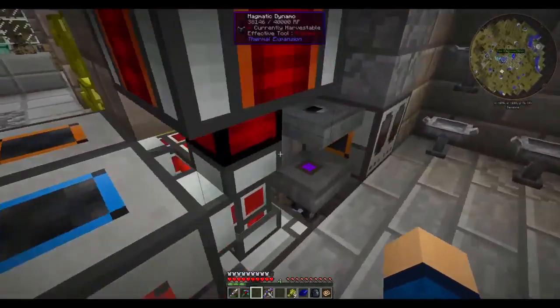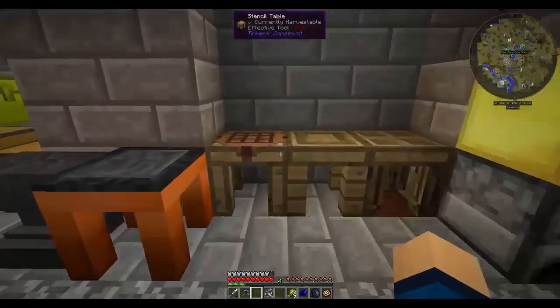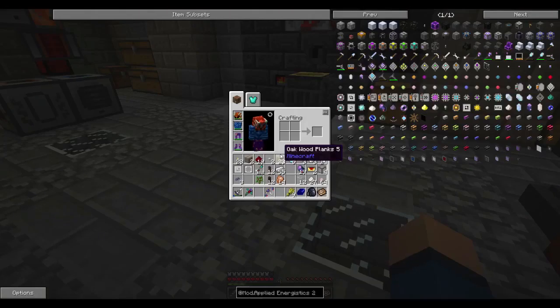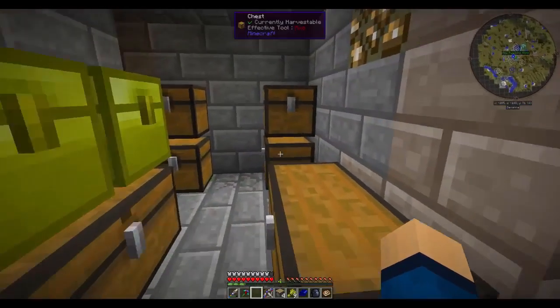That was just our basic startup. Now we'll be moving towards some actual items for storing things. We need to make up one of these using the inscriber, so we need silicon, diamonds, and redstone - it's a whole big process. For the inscriber itself we'll need more flux crystals, more iron, and some sticky pistons. I have some pistons right here and from our slime trees we should have some slime balls.